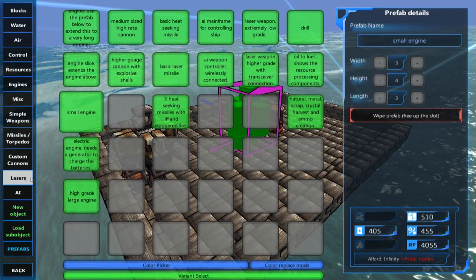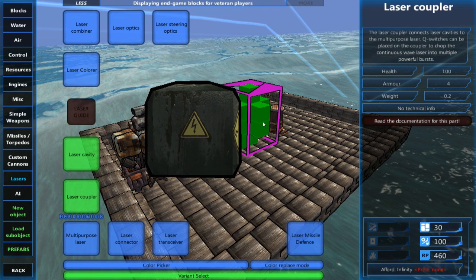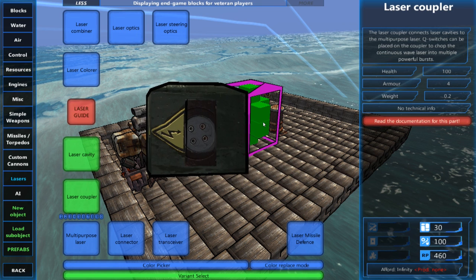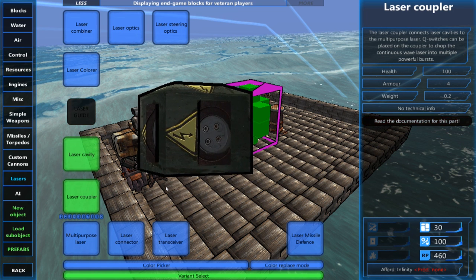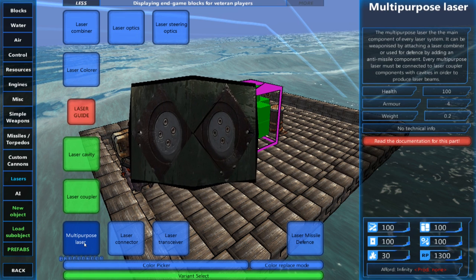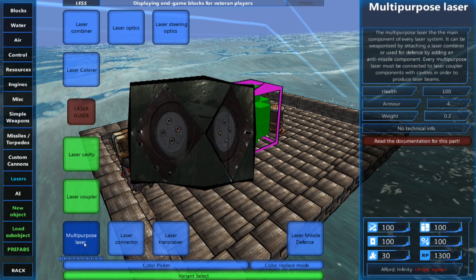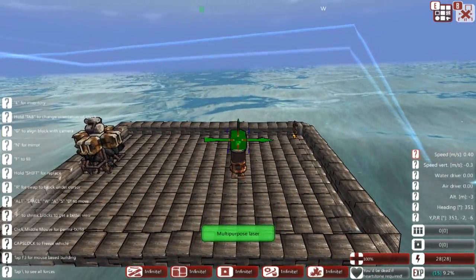Let's go ahead and jump into the laser tab. Just like with the other weapon systems I've shown tutorials on, there's going to be a basic building block of the laser system, and that is the multi-purpose laser. You're going to need to build everything off of this — it's the main control unit of the laser system.